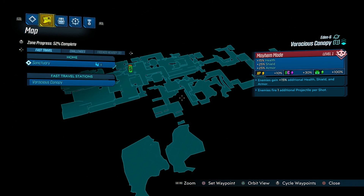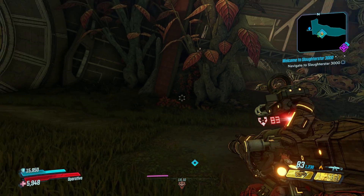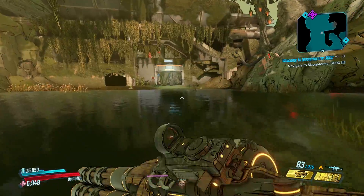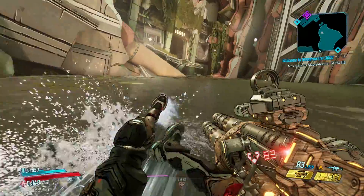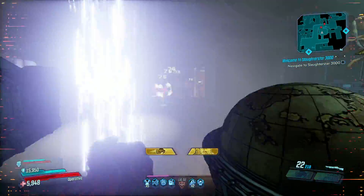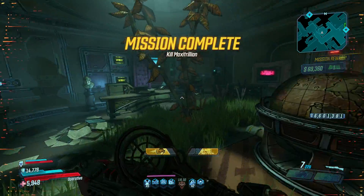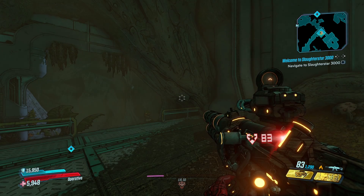One of my favorite easter eggs in this entire game is Maxitrillion, an obvious reference to Maximilian from Disney's movie The Black Hole — one of my favorite movies growing up. Max can drop the Horizon TD shotgun which does pretty massive damage. To find him in Voracious Canopy, stay to the right, head all the way down to the crashed spaceship, go all the way through it to the area where you fought Genevieve, trigger the save station before dropping in to fight her, then head back one room to find Max. He has fan blade arms that deflect incoming bullets, so try to stagger him with grenades or splash damage — a Flakker is exceptional here.